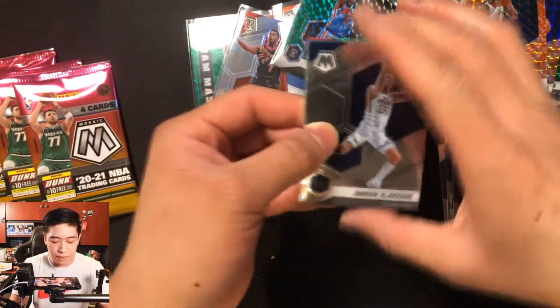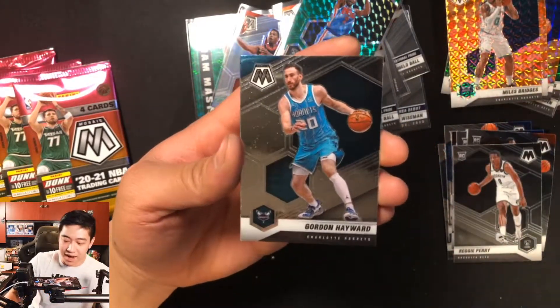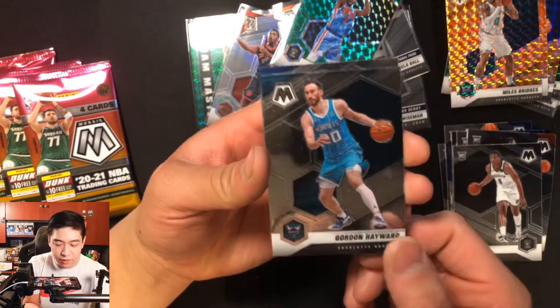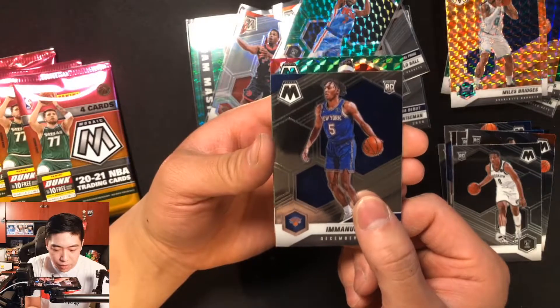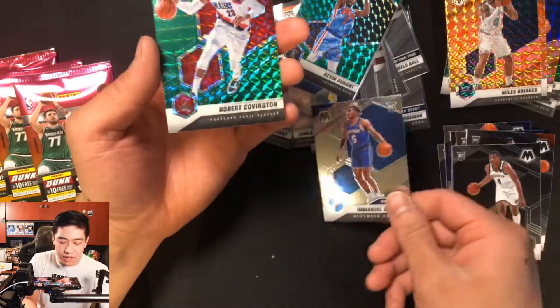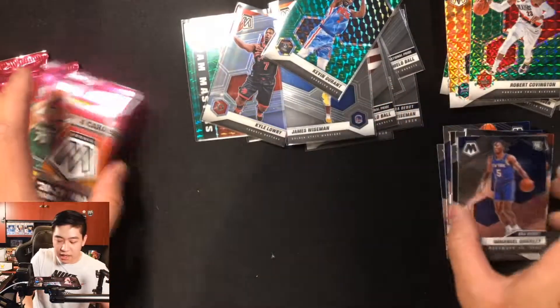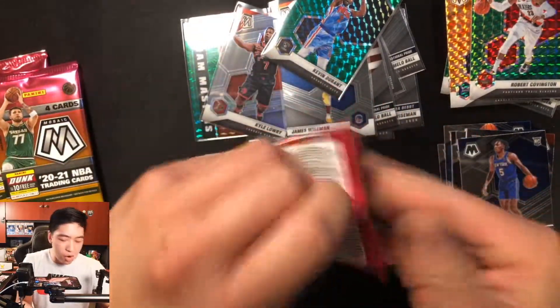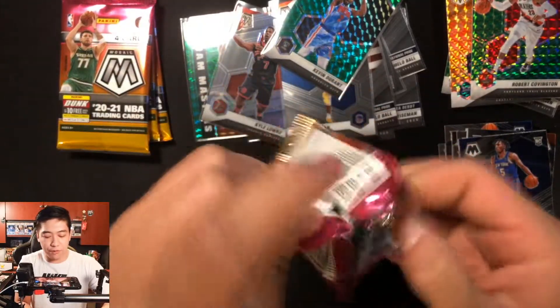Pack four: Jordan Clarkson, teased by a Hornets colorway but it's Emmanuel Quickly NBA Debut, and a Robert Covington green parallel. So there we go with another Quickly debut. Four more packs left in the video to close out NBA Mosaic — let's try to walk away with something huge!